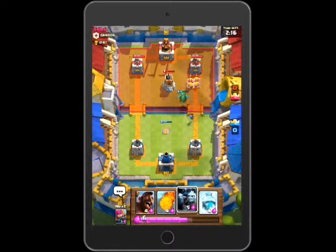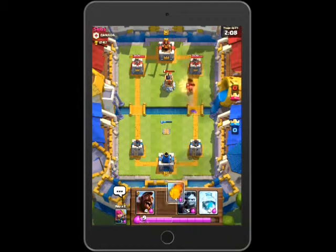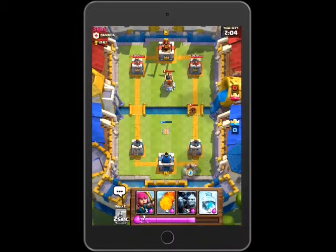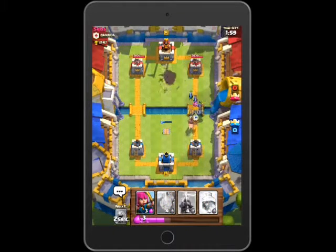He drops the barbarians with the wizard behind it. Not the wall breaker — the bomber is actually capable of destroying the four barbarians himself in three to four hits without actually getting damaged himself.